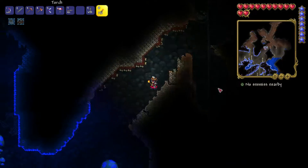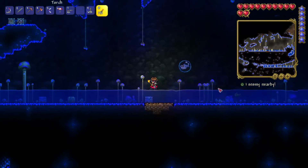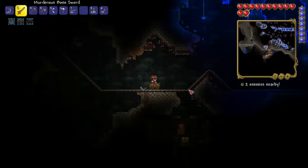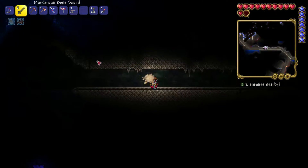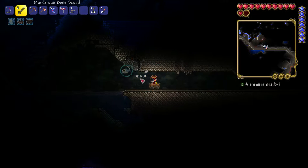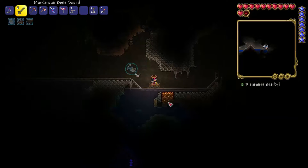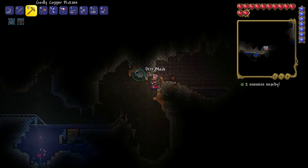I guess I could just walk back down there — shouldn't take too long. Now we don't take fall damage thanks to the horseshoe. I'm going to look this way for some platinum, going slowly so I can actually see. I hear a worm — that's all silver. There's a chest, but I already got that chest. Okay, it seems to be a large cave in this direction.